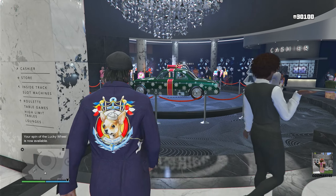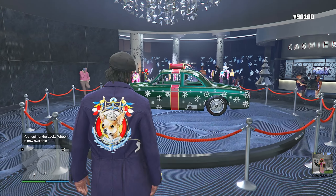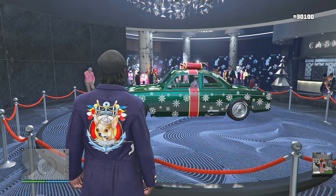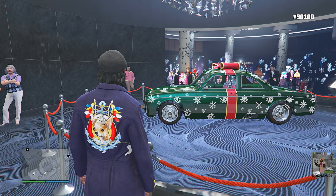This week's bonus money, special events, and discounts are good through January 3rd. This week's podium car is the Vapid Cleat with the rare Christmas livery.